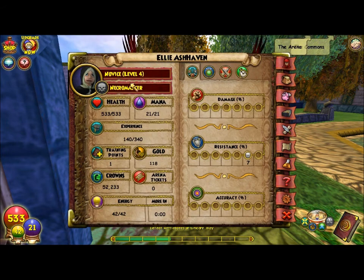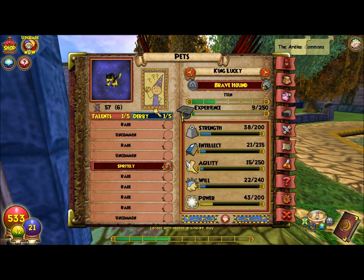Here are her stats. She's a level 4 Death Wizard. I've already finished all the main quests and the side quests on Unicorn Way, so I have 533 health. I only have 7% death resistance, and I don't have any damage or accuracy boosts.